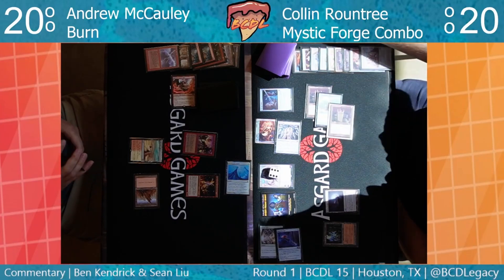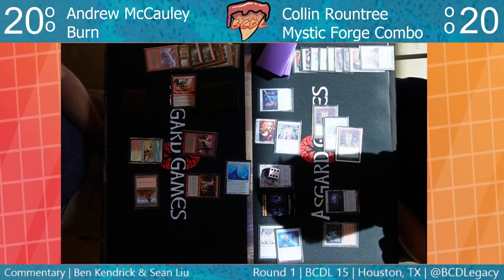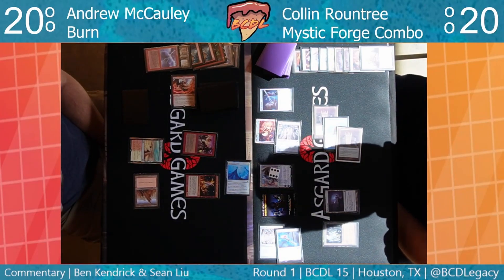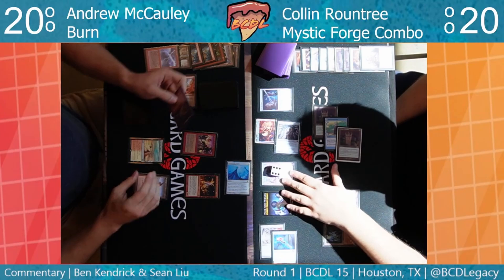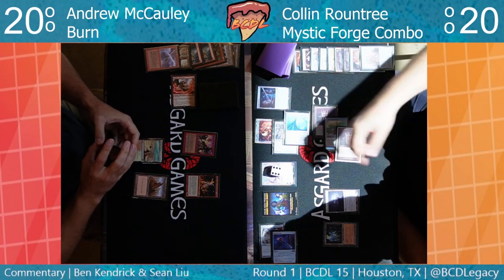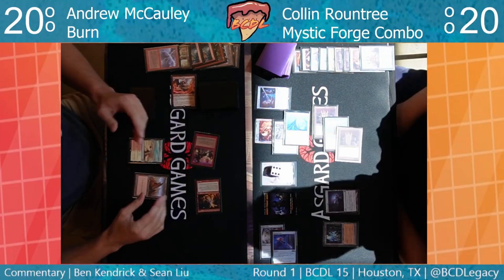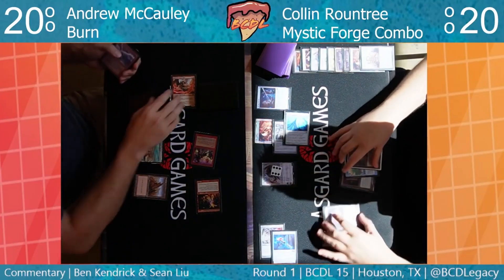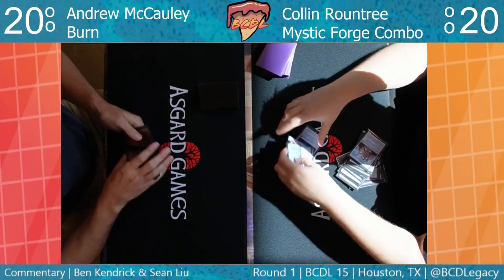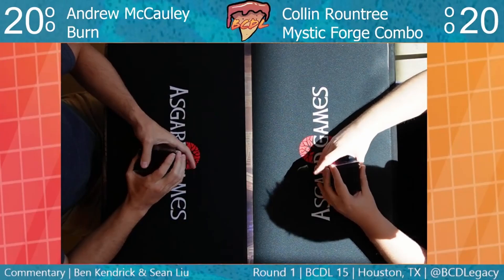Lattice can't get in for six. I see a Price of Progress, Chain Lightning, and a Monastery Swiftspear in Andrew's hand — he can't cast any of those now with the lock back on. Getting the Swiftspear down last turn might have been the way to go. The Mycosynth Lattice is coming in for six. Andrew chooses not to block. It looks like Andrew chumped the Eidolon and took one. And it looks like he's scooping — that's going to be game one to Andrew.